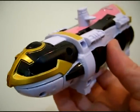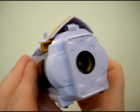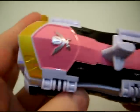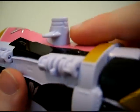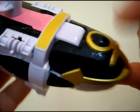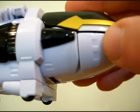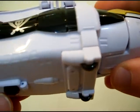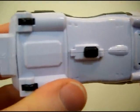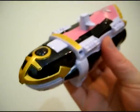Last but certainly not least is Gokai Marine. Strangely, they did not paint the cockpit — actually I think the cockpit is internal right there, and that's the laser blaster right there. Although if it has a laser blaster, why would it have torpedo tube doors? Not much detail on the bottom compared to the others. And that is it for the individual Gokai machines.